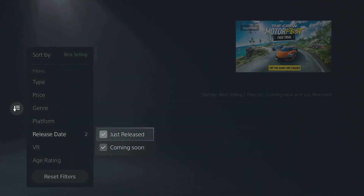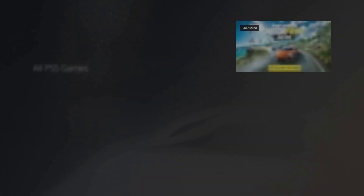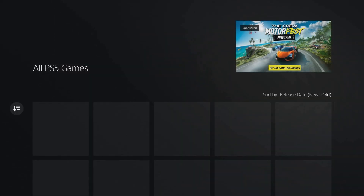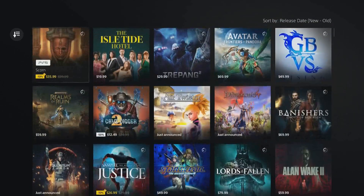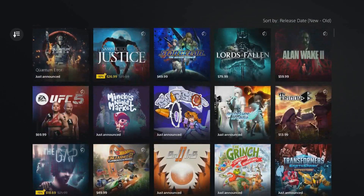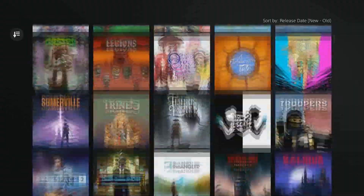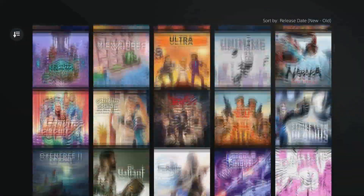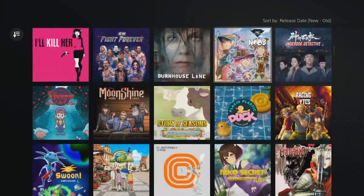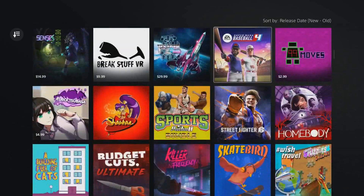Sometimes clicking on Coming Soon or Just Released will get it to pop up. You can also click on PlayStation 5 and new releases will appear there. Keep scrolling down until you see Roblox. Once you find it, they will give you the option to either download it right away or wait until at least two days before the official release.